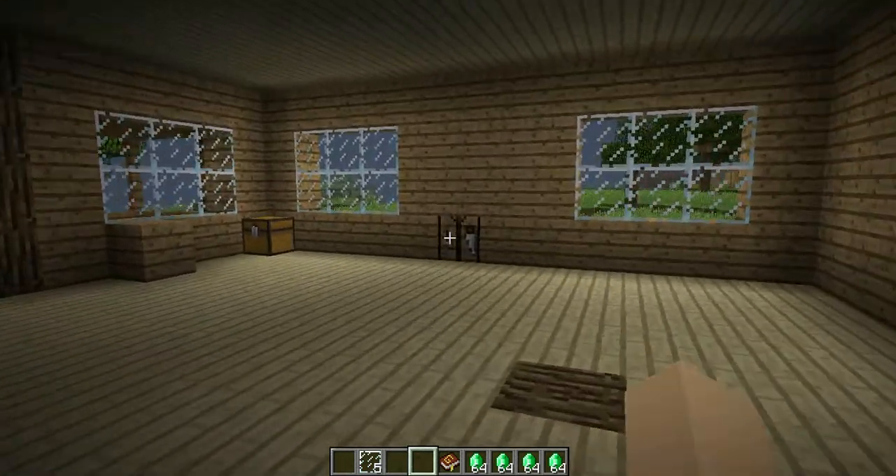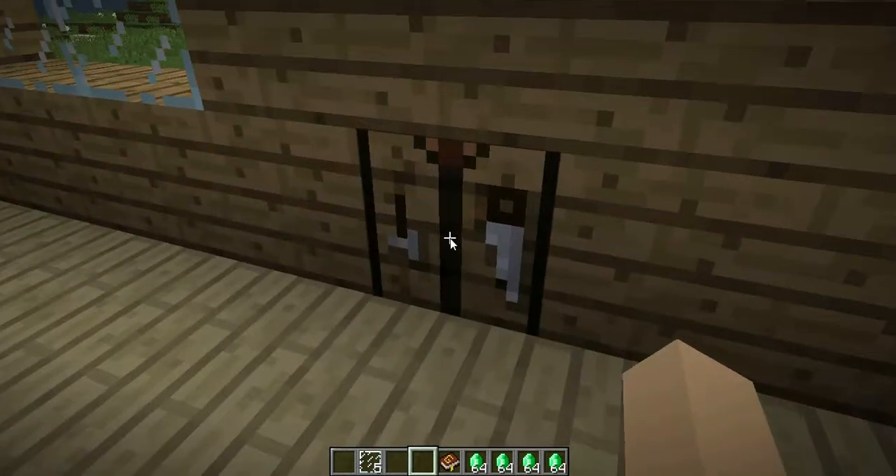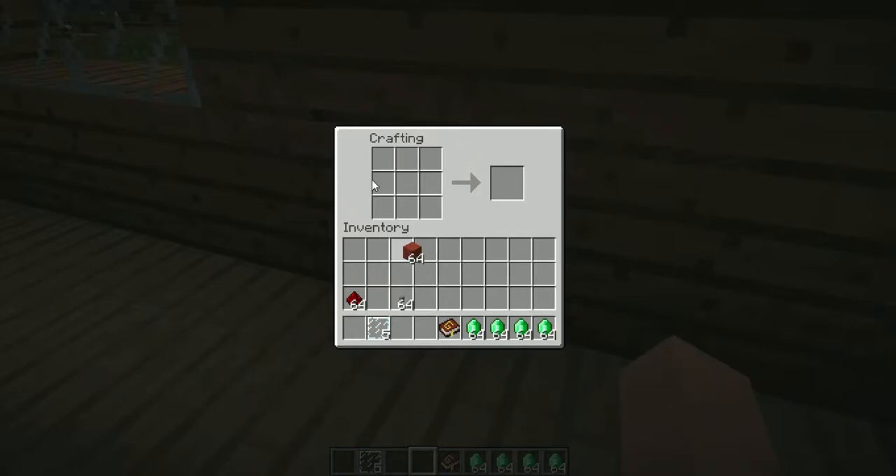I'll show you how to craft it real quick. To craft it at a crafting table you'll need five red hardened clay, two glass panes, one button, and one redstone dust. And there is the vending machine.